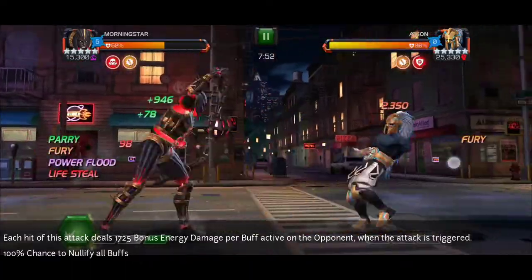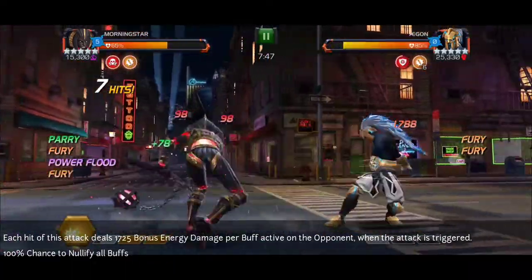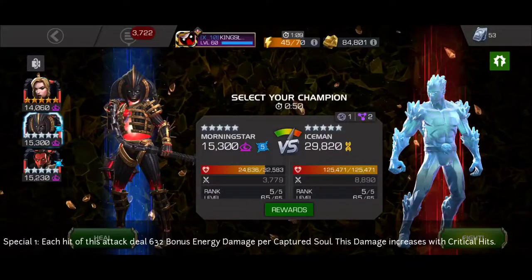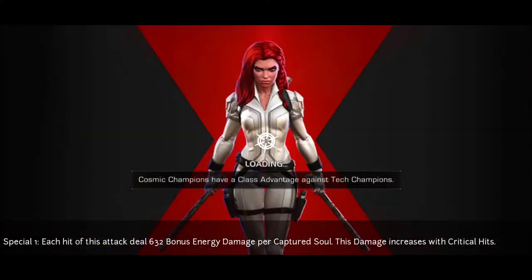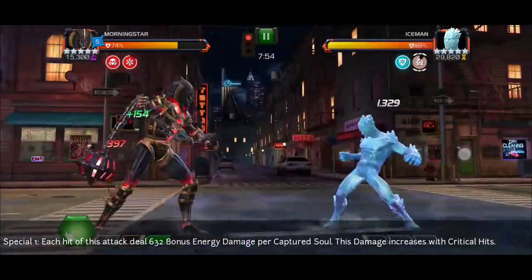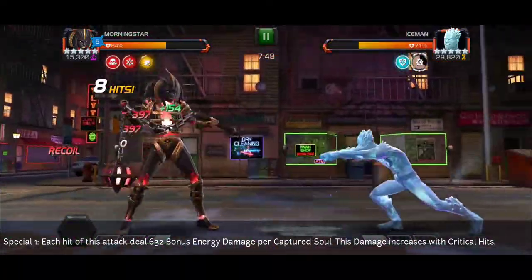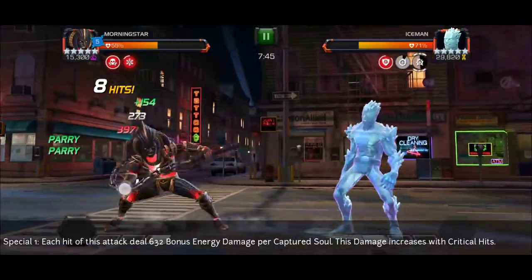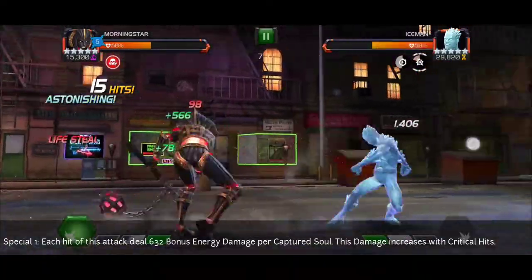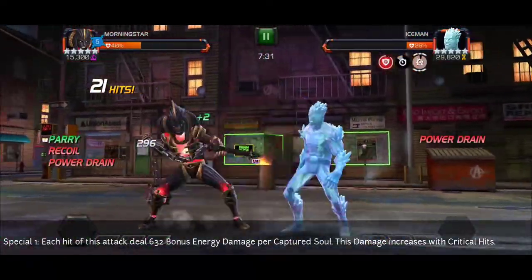Her SP2 does so much damage. A lot of people use her for resistor nodes and fights where the opponent has a lot of buffs, but she is pretty versatile. Here it's not the best matchup — I also had Mephisto, which is why I'm starting with one bar of power, but that's a synergy with Mephisto, not her own ability. Mephisto would have been a better matchup against Iceman, but I wanted to see how much Morning Star could do alone.